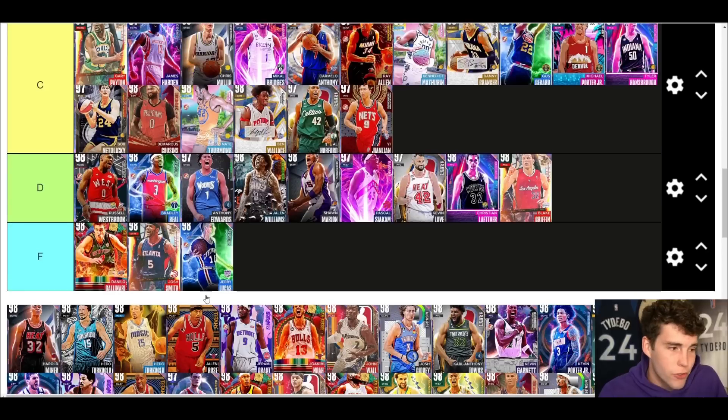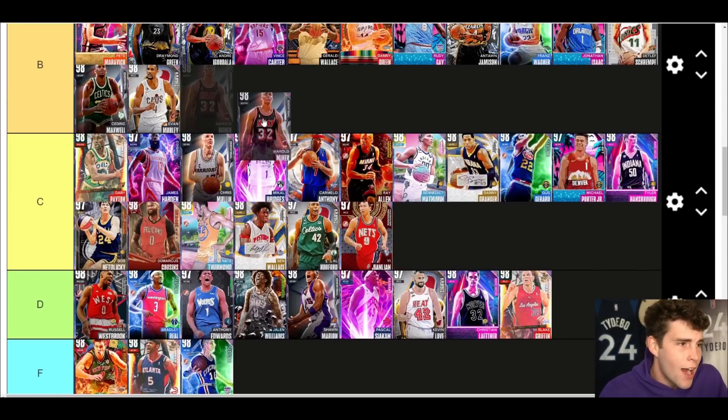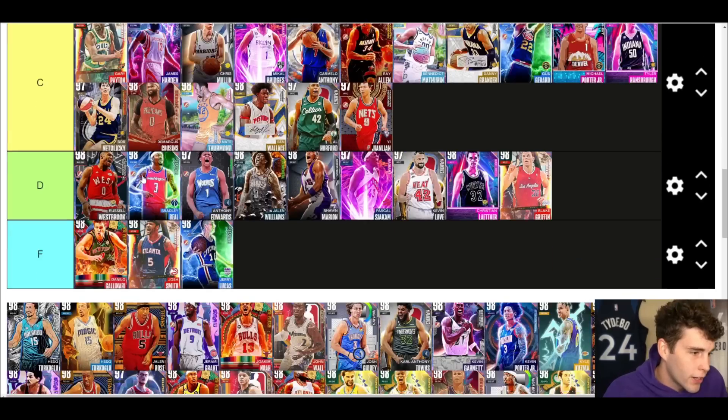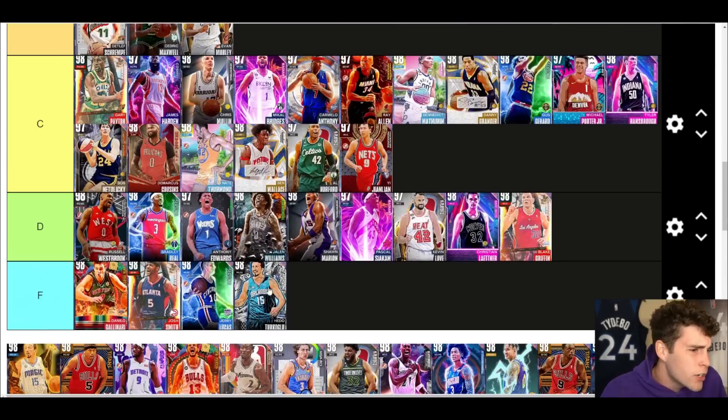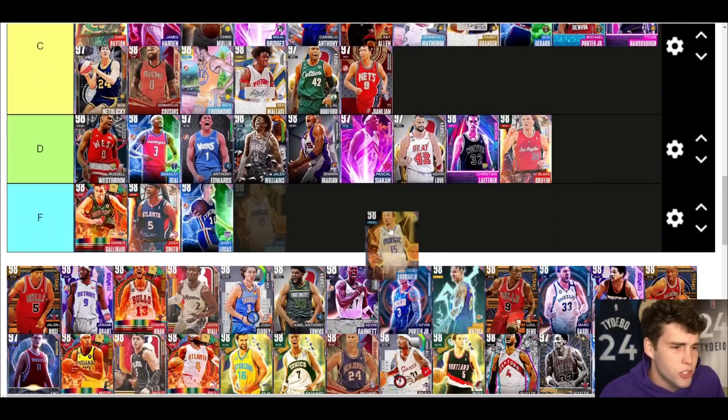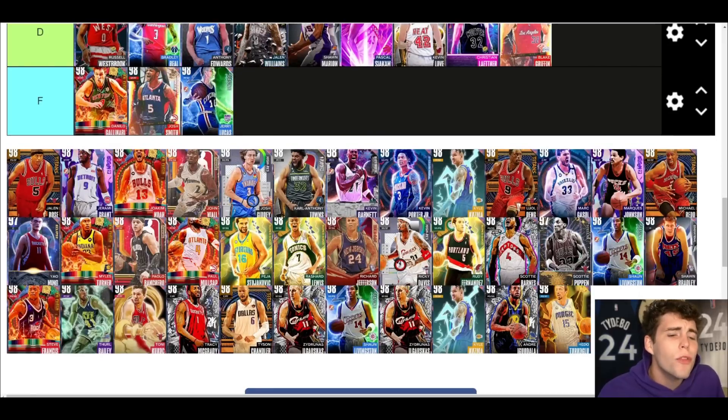Gustavo — C tier, just leaves a lot to be desired. Harold Miner — B tier. Solid with a D-Rose base, dunks on everybody. I like Harold Miner in general. He'do — A tier. If you know the trey-upper you're going to like He'do. I personally don't necessarily know the trey-upper but I'll give him A tier.